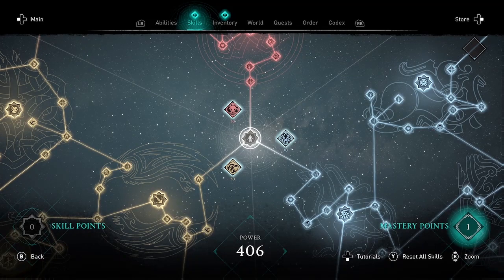So let's take a look at those six new skill nodes that got added. There's two in each of the skill trees — Raven, Bear, and Wolf — and they're at the edges, so you don't have to go through other nodes to get to them.